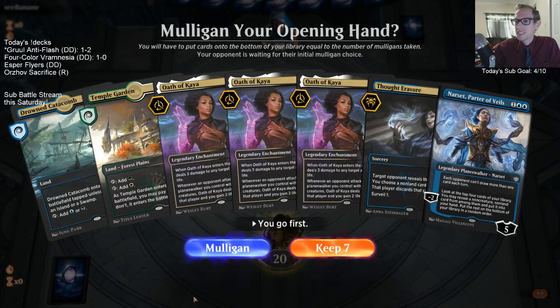Vraska has death touch apparently. All right, how are we doing with lands — 26 lands. I like that.